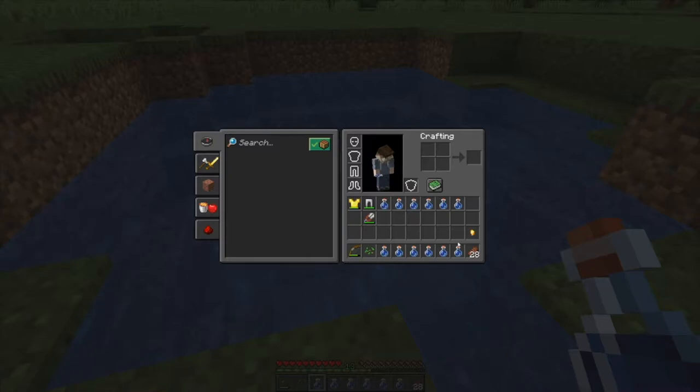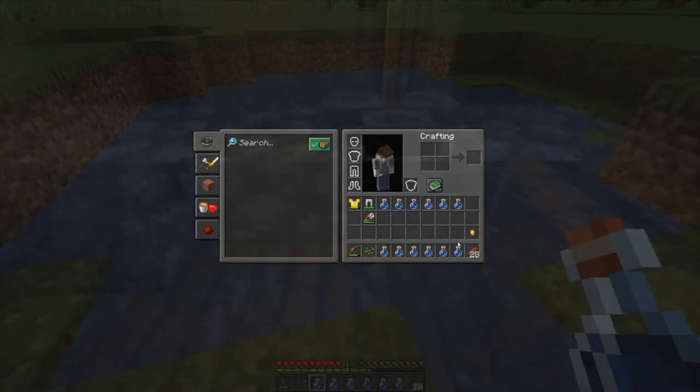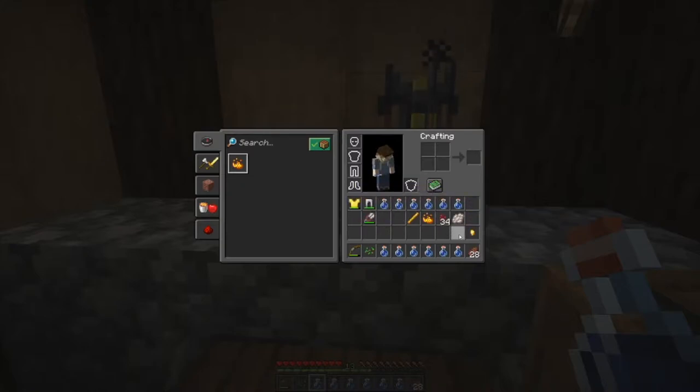We're going to pop back into the house and get to the potion brewing setup, then start on brewing up our first potion — a potion of slow fall. Back at our potion brewing setup, we have all our ingredients: nether wart to convert water bottles into awkward potions, which is the base for most potions. We have phantom membrane for slow fall, some blaze powder, and a blaze rod to show you how to craft blaze powder. Put one blaze rod in a crafting interface and you get two blaze powder back.